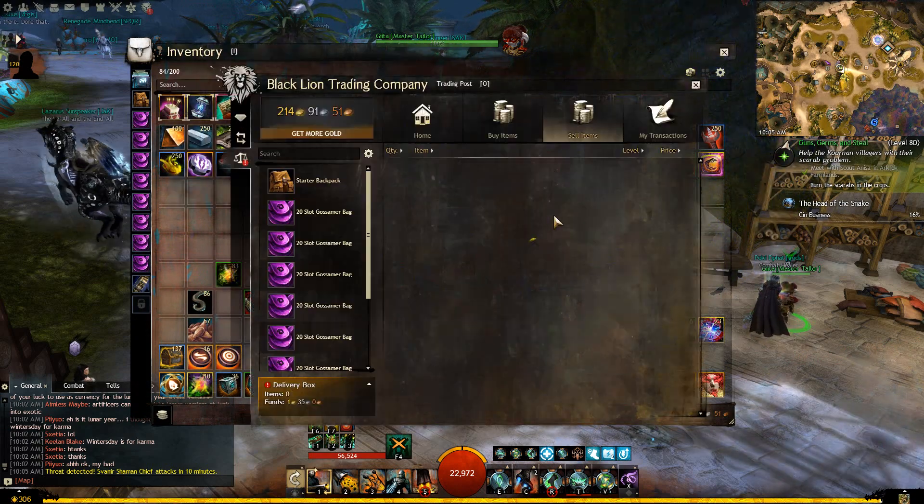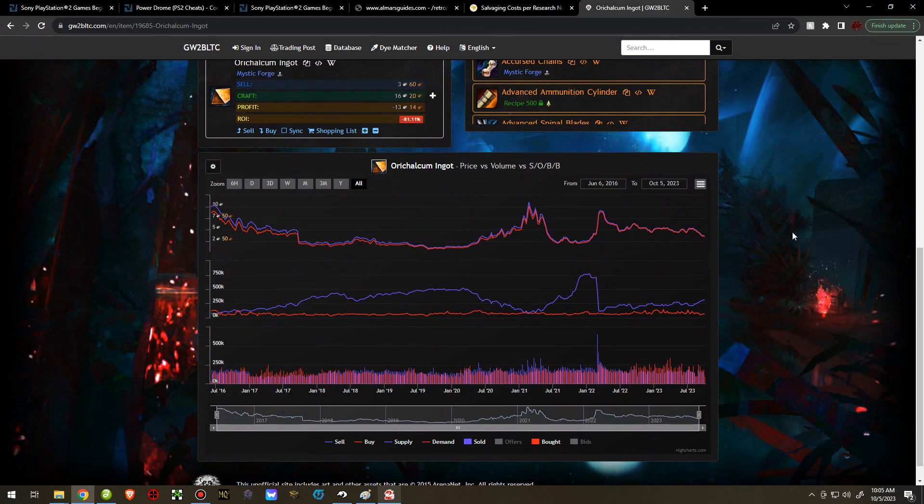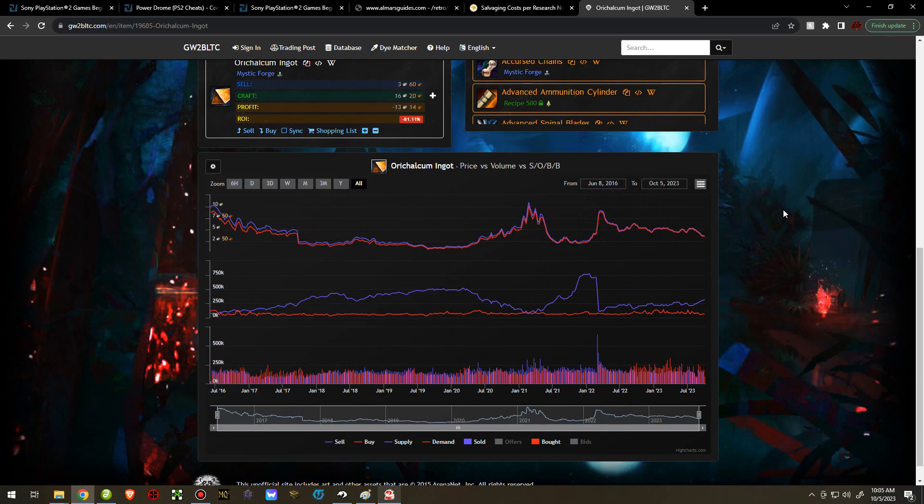Let me go to Guild Wars 2 BLTC — I have it pulled up. Looking at the year price for Orichalcum Ingots, you can see it's currently at an all-time low. Usually when it's like this, I won't sell for around 3 silver 50 copper, the rough estimate for right now. I'll list it usually at 4 silver and above, because I'm confident the price is going to go back up and I don't mind waiting. If we look at the all-time high, I determine how high the price has been since this website started calculating the data. Eight silver, nine silver — peaks going up to almost 11.